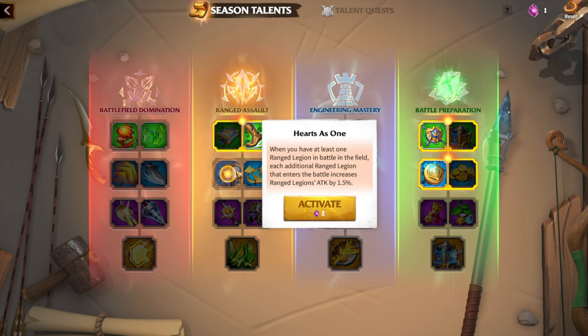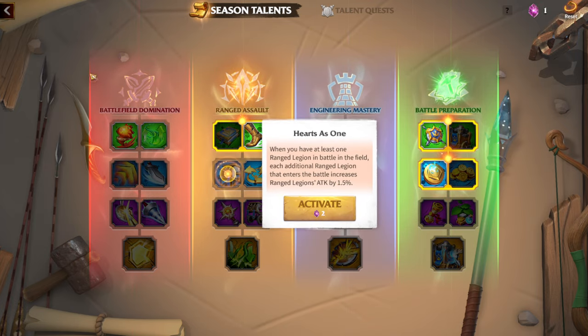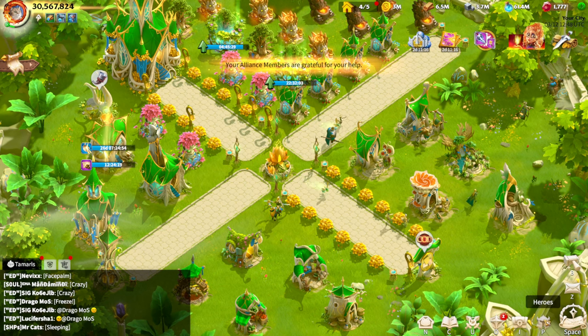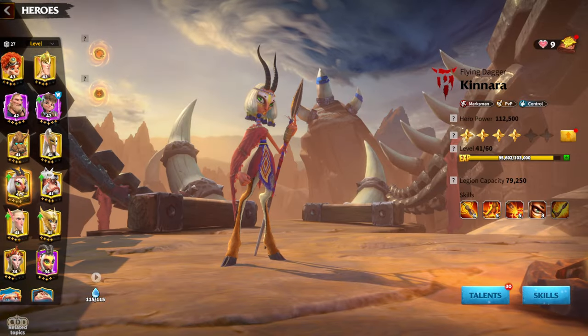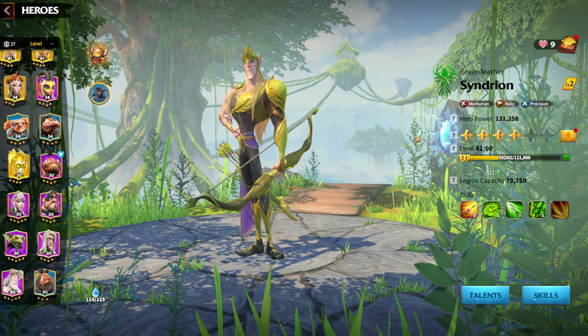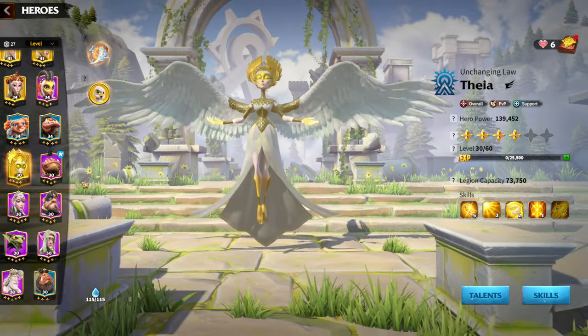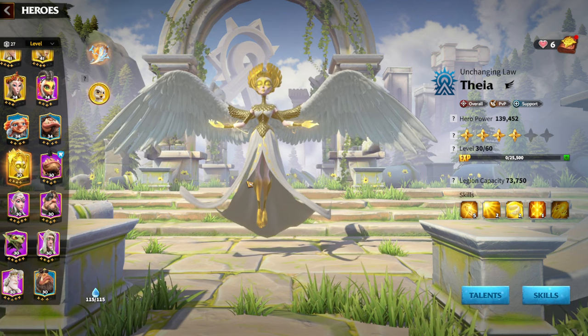After the addition of seasonal talents — specifically 'As One,' where having at least one range legion in battle increases range legion attack for each additional range legion, and 'Long Range Warfare' — these two skills made me decide to change faction. I already have two legions: Niko and Kinara, Syndrion and Fraggor, and I want a third marksman legion with Craig and Thea, running only ranged units.